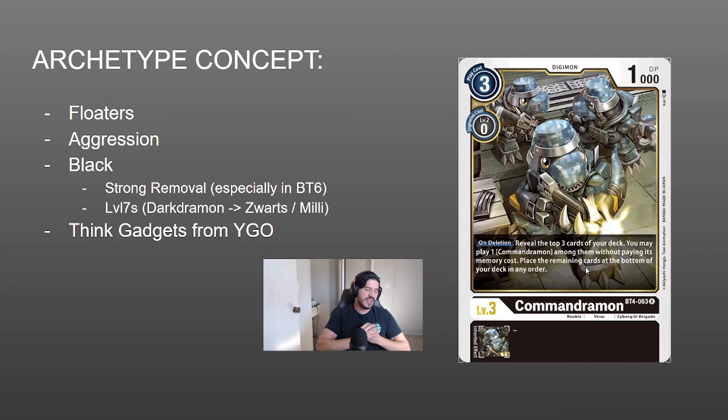So what is the Commandramon deck archetype? It is essentially a package of small aggressive floaters. They are small level threes that have the ability to replace themselves on the board, and they have access to all the strong removal options that Black now offers in BT5 and especially in BT6. For those of you who have played Yu-Gi-Oh!, a pretty good comparison is the old gadget archetype — the red, green, and yellow gadgets that would search out and replace themselves, and then you'd play simple one-for-one removal like Smashing Ground to slowly build card advantage over your opponent.